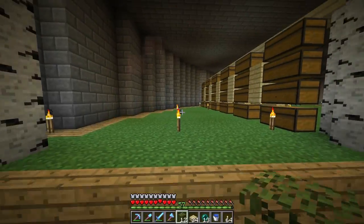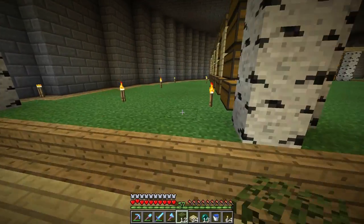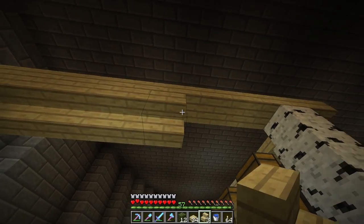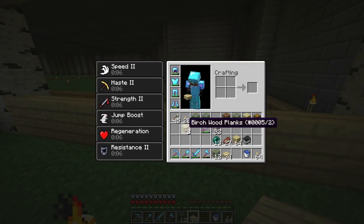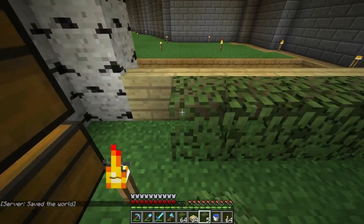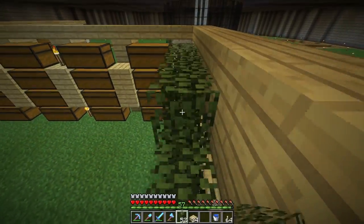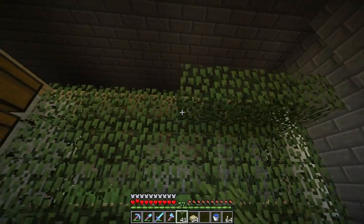We could also put chests in here too if we really wanted the extra storage. I can always use shears to get the leaves back later - it's not like we're really wasting them. But yeah, like I said, we could also put storage in here if we wanted to. Let's grab a few more of these leaves and do this all up like we did on the other one. I might even put some up top just to make it harder to see through these leaves. And then we want to double that up probably.